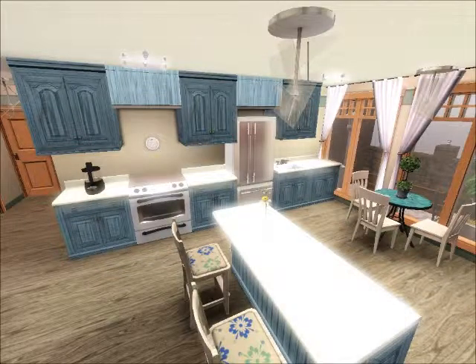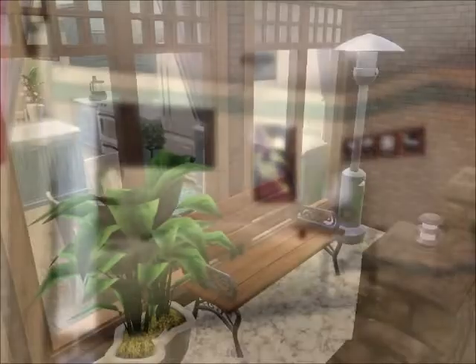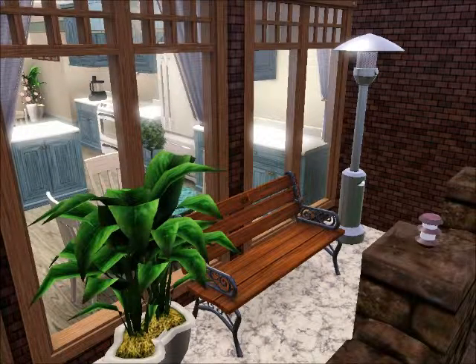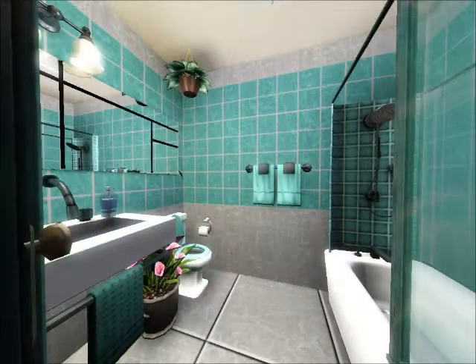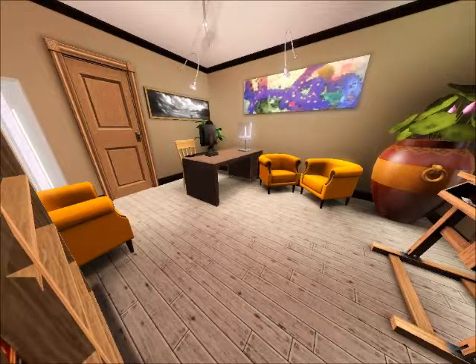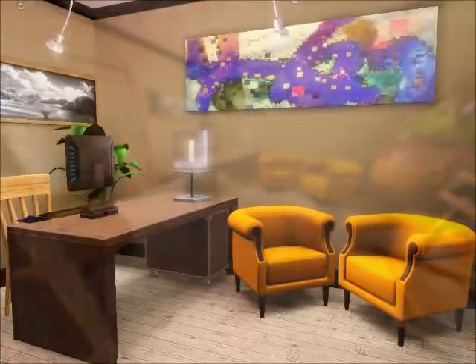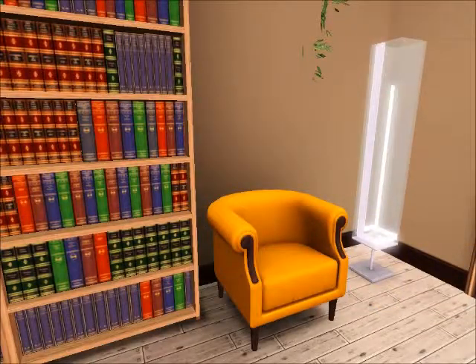Screenshot of the kitchen, screenshot of that living space, and a screenshot of the patio area — you can grill out there if you want. This is just a bathroom, and then this room I made a study. If you wanted to, you could make it into a bedroom. There is space to make it into a bedroom; I just wanted it to be a study to make it something different.